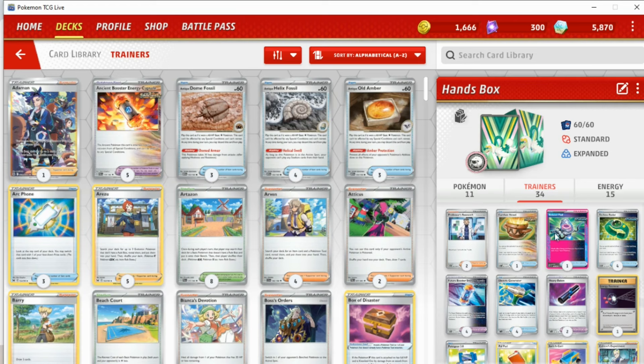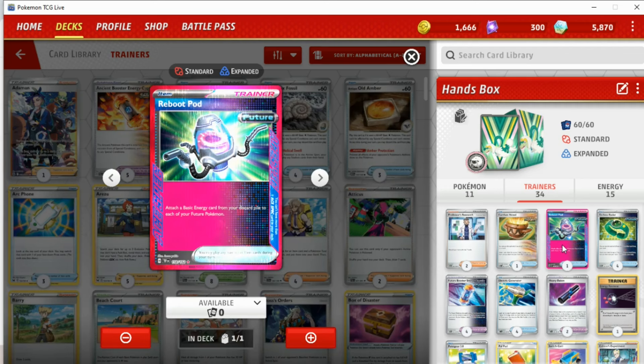As for the list, I'm not going to spend too long on this since the list is in the description. I'm honestly not sure I like Reboot Pod in this deck. There have been times when Prime Capture would have been so much better — situations where I've thought, 'what if I had Prime Capture instead?' or 'I could have Arvin'd for Prime Capture.' Maybe the A-spec that's meant for Future decks exclusively might not actually be as good as Prime Capture. It's going to take some more testing.